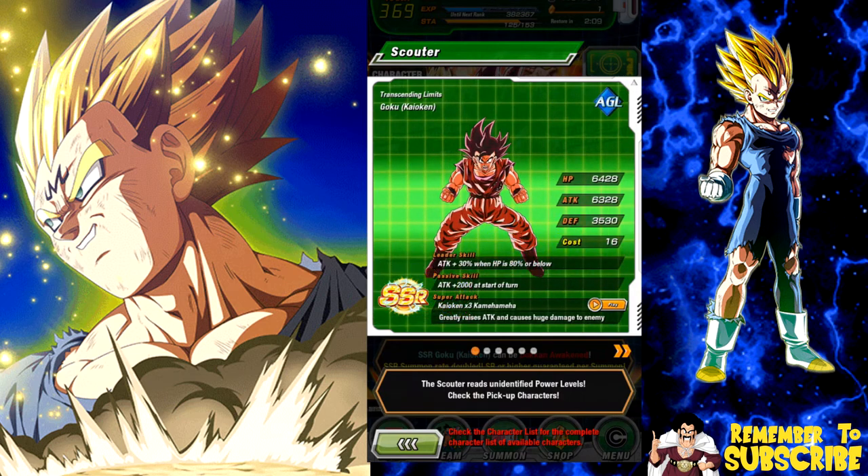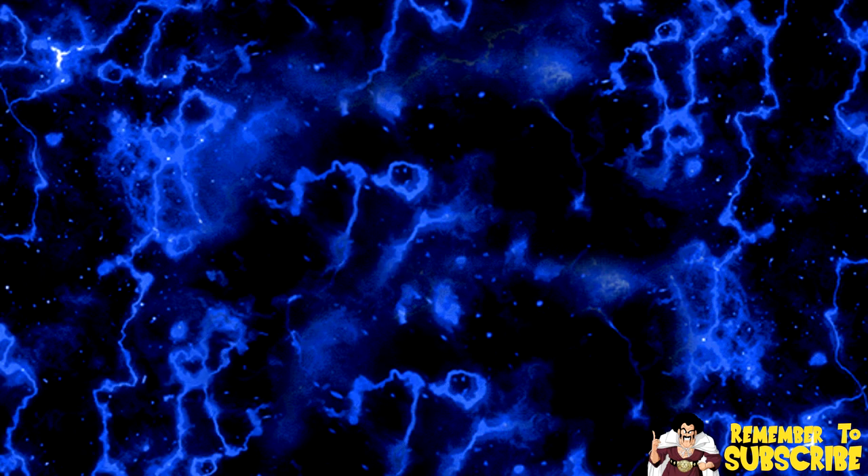Those are the featured units on the banner - they're all at about a 1.7 rate. SSRs are at a 20 percent rate. The average overall is 20.8 percent and SRs are at 79.192. The average for Majin Vegeta is 0.087 and the average for LR Broly is 0.080. That's it guys, thank you for stopping by. Let me know if you guys pulled him - he's gonna be a pain to pull. I'm not going to do too many on this banner because we have Super Saiyan 4s around the corner and I want the Super Saiyan 4 Goku. You'll be finding out why later today when I drop a video on the Super Saiyan 4 banners. Catch you later!